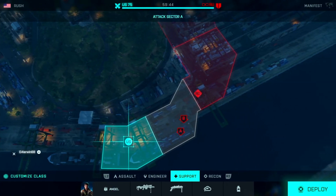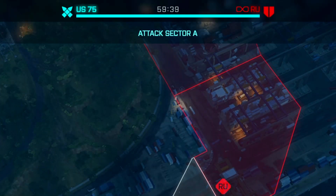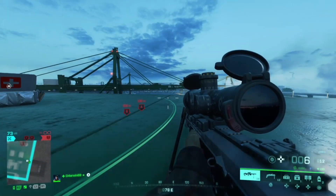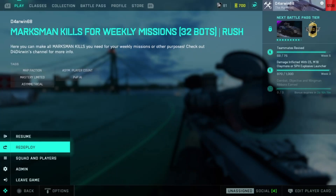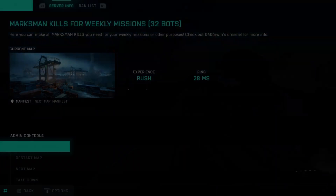The round duration is by default set to 60 minutes, which should be more than enough to score all marksman kills you need. But in case you want to restart the server, simply select Admin in the start menu and select Restart Map.